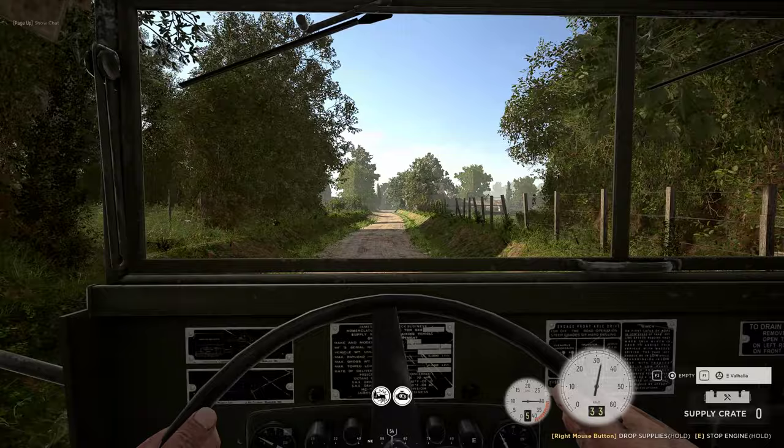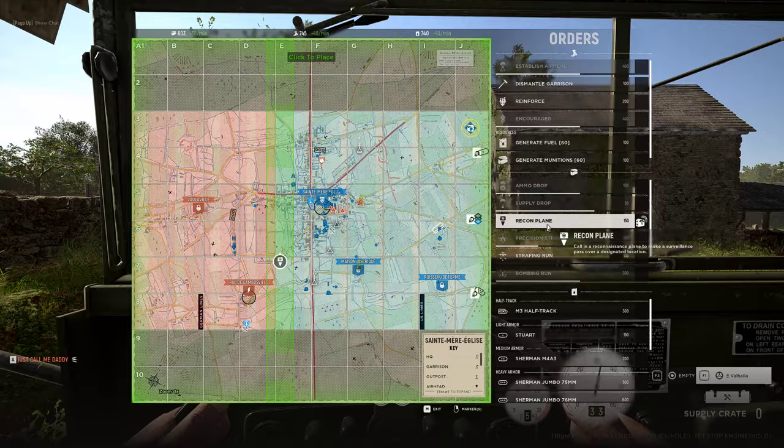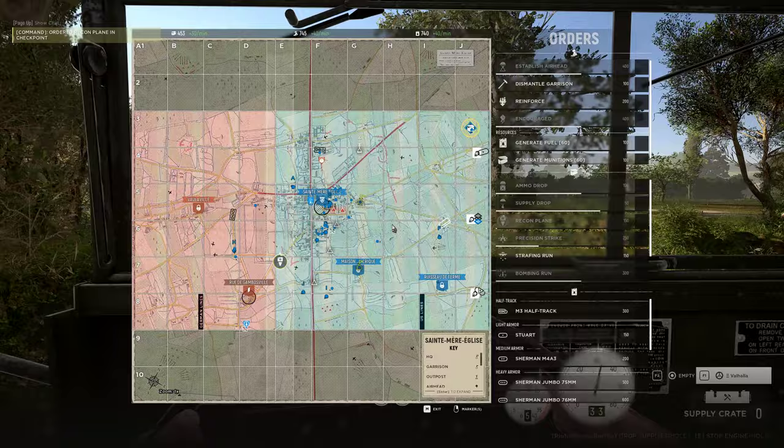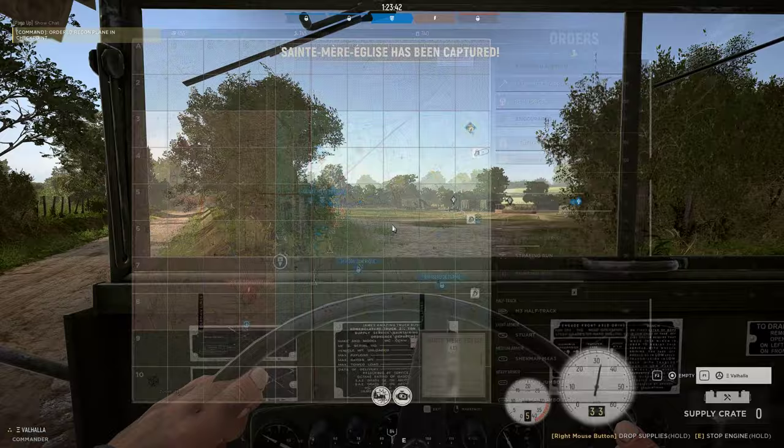I can't save this one with the strafe because it's within two squares, but if we cap it will take longer for them to take down, which could be easier for me to save. Perfect — drop recon in three seconds, recon is going to come up in ten. Garrison got saved so I don't need a strafe.